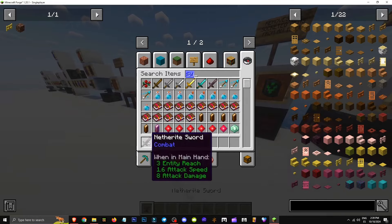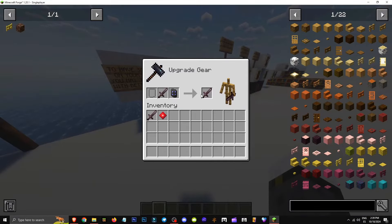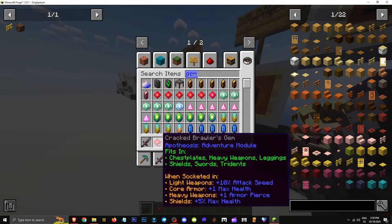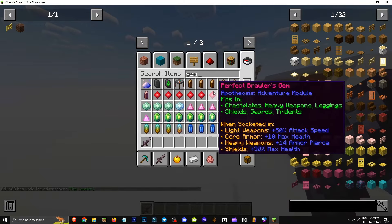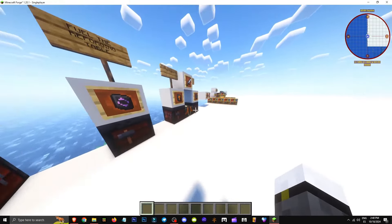How do you add gems to an item? Take your item — which needs socket space — then take your gem. To add any gem to it, combine them in a smithing table. If you want to see the gem's attributes before adding it, hover your cursor over it. When socketed, it shows: for light tools, plus 50% attack speed; for armor, plus 10 max health; for heavy tools, plus 14 armor; and for shields, plus 30% health.